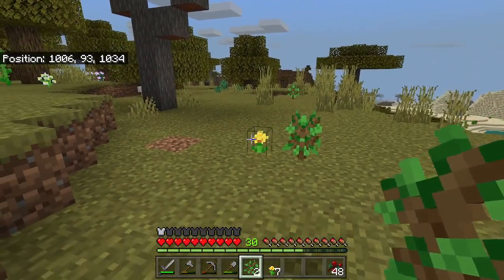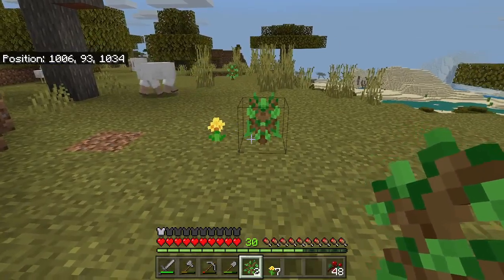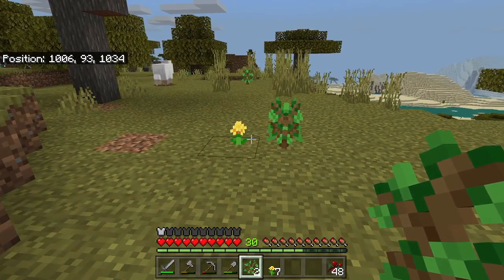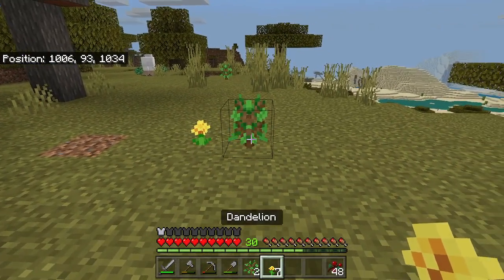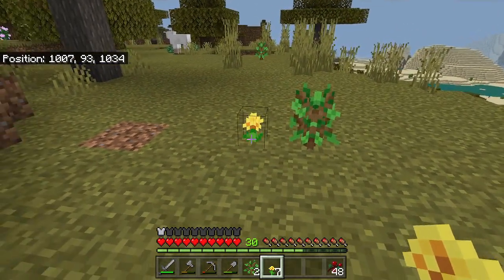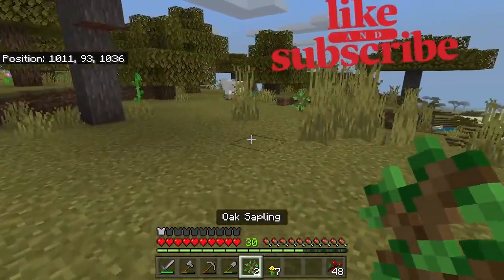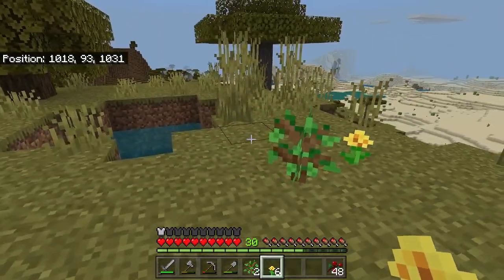Alright guys, to get bees in your spawn, in your seed, if you can't find them — a lot of times they're some of the hardest things to find. We couldn't find any, so we came up with this after watching a few other YouTube channels. There is like a less than 5% chance of this happening. So what you need is some oak saplings and some dandelions — they're pretty much everywhere. If you go ahead and put down a sapling and put a flower anywhere around it, basically any side of the sapling, you have a 5% chance of getting a beehive to spawn.